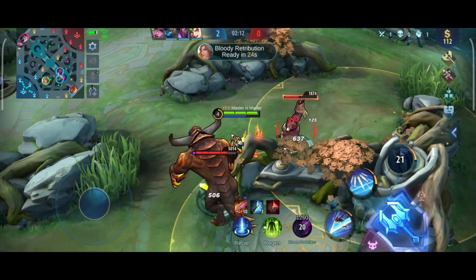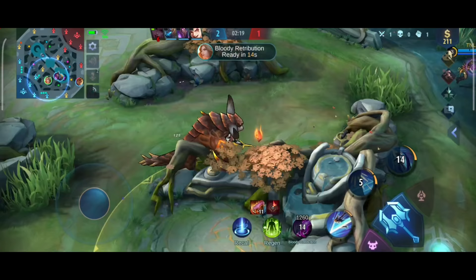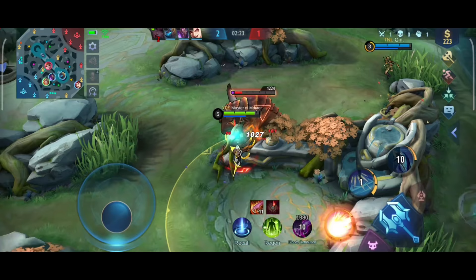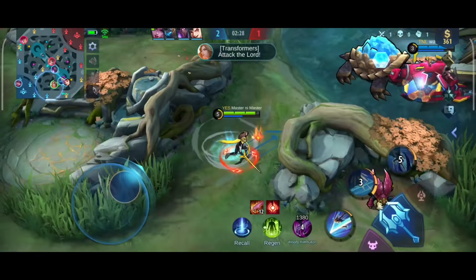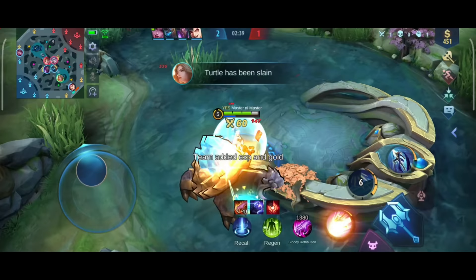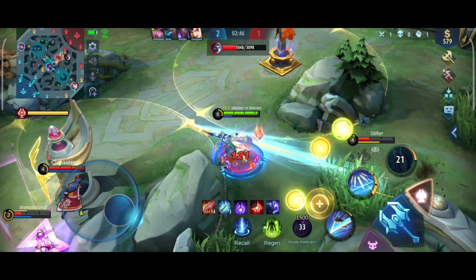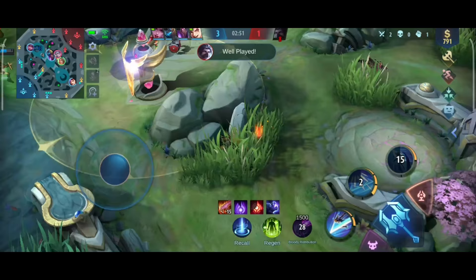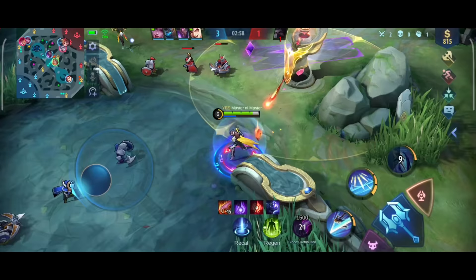There are times when we need to use the second skill to dodge the opponent's skills, but if we need to burst one target, we should have a little distance before using the second skill. In this situation, my turtle has already started. Since the enemy jungler won't contest it, I'm not going to use my retribution here. I tracked down Hayabusa, so when we get the turtle, I can also invade his buff. Since I saved my retribution for his buff, that's why this works out.